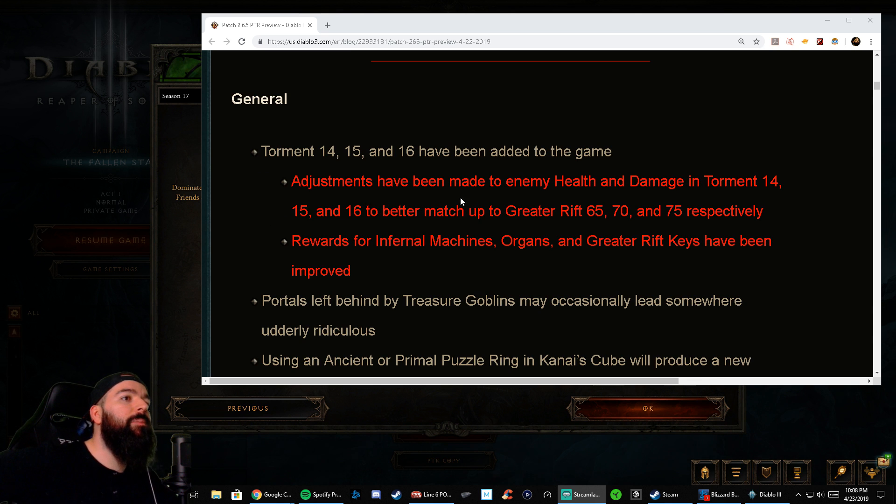First things first, adjustments have been made to enemy health and damage in Torment 14, 15, and 16 to better match Greater Rift 65, 70, and 75 respectively. We suspected this right away, sent feedback to Blizzard — I always thought T16 was off and apparently it was too high, so they balanced it. It feels a lot better now. They also increased the rewards: Infernal Machines, Organs, and Greater Rift Keys are now four Greater Rift Keys for T16. That's really awesome.